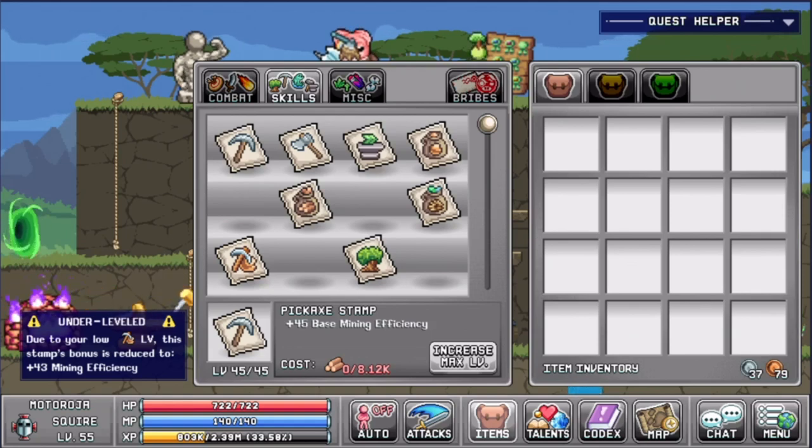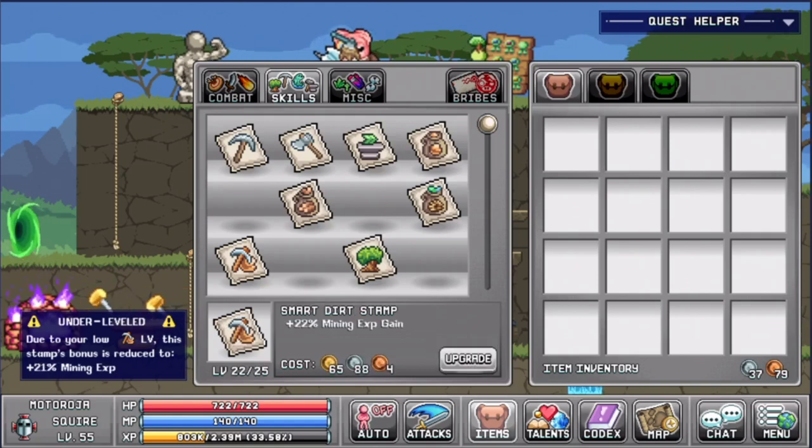The stamps are also very important — you want to get your stamps as high as possible to get the most base mining efficiency possible. As you can see I'm level 45 mining efficiency, but as my level is below that it will not increase all the bonuses, but I already upgraded it in case I get higher. 22 mining exp gain is also very nice to increase your levels faster.